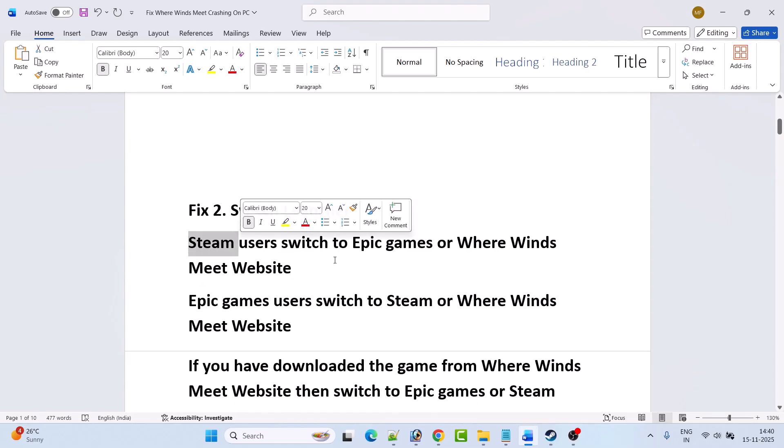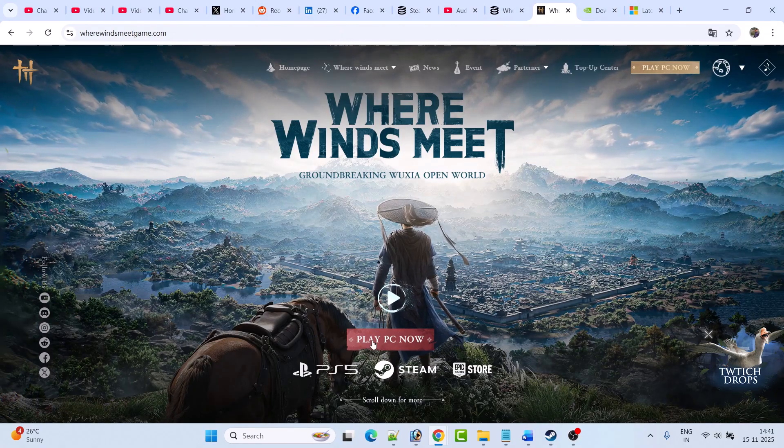Fix two is to switch launcher. If you have the game on Steam, then switch to the Epic Games launcher and launch the game and check. Or you can also switch to the Where Winds Meet website and download the game from the official website, then launch the game and check.